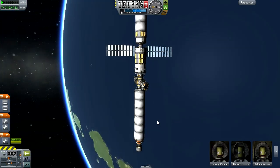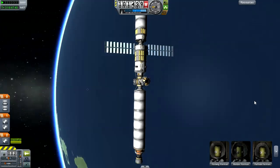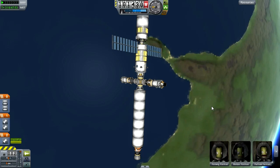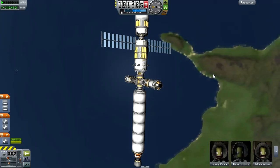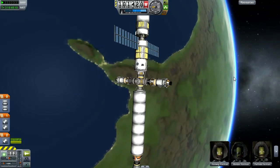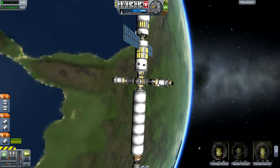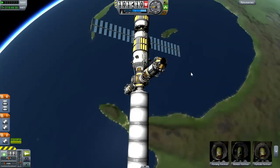Welcome back to Kerbal Space Program. We're now in version 18.2 and there have been some changes — most notably the RCS thrusters, which were incredibly overpowered, have been corrected. The RCS fuel tank sizes have also been increased: the large ones are now 750 and the small ones are 100, where they used to be 225 respectively.